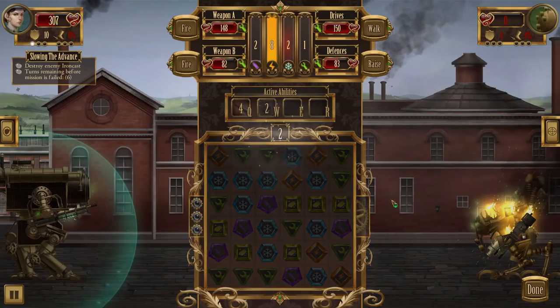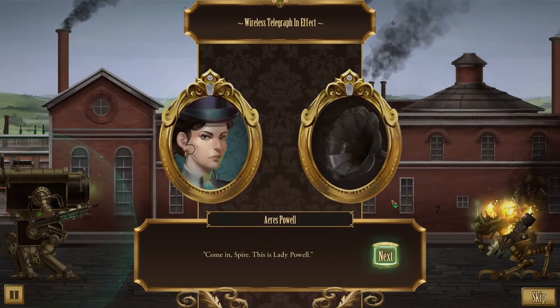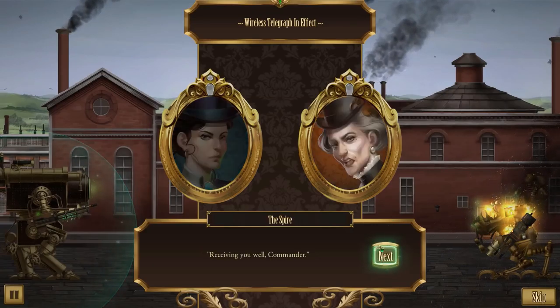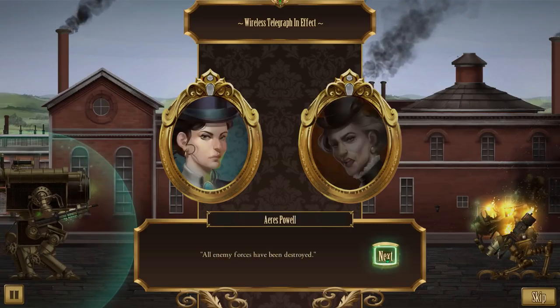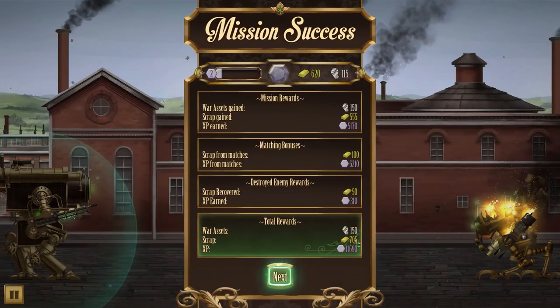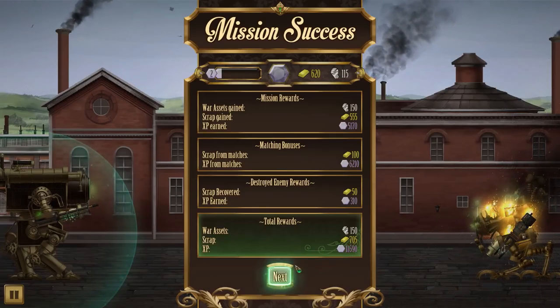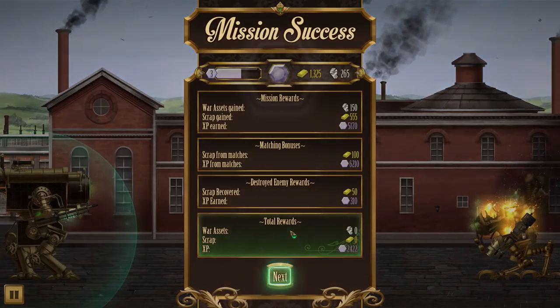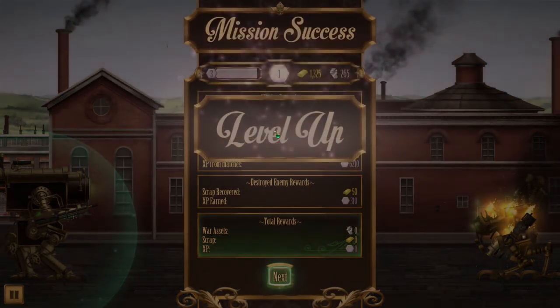This guy really pushed us to the limit. Lady Powell receives the report: well commander, all enemy forces have been destroyed. Very good - return to the hangar for debrief. We get 150 more war assets, 705 scrap, and 11,000 experience - that should get us up to level 3, almost level 4 actually.